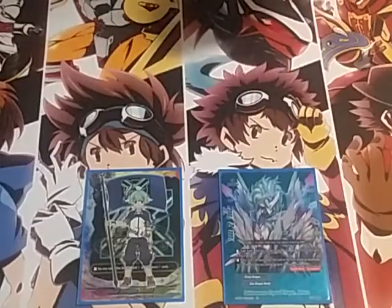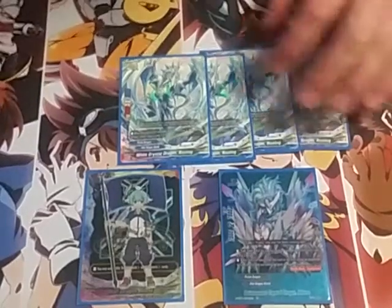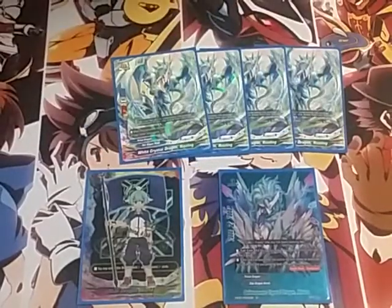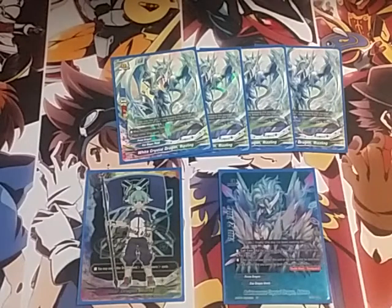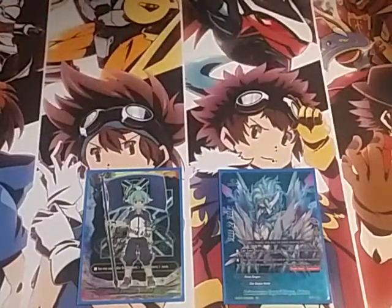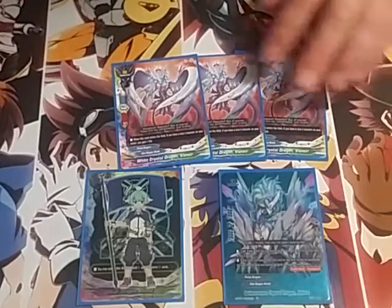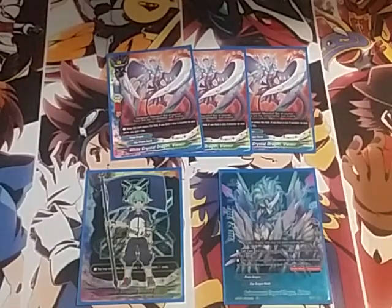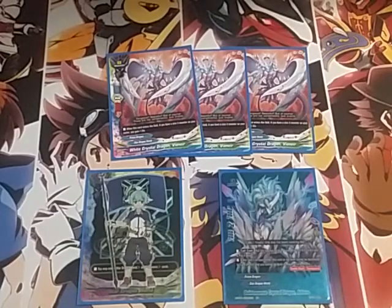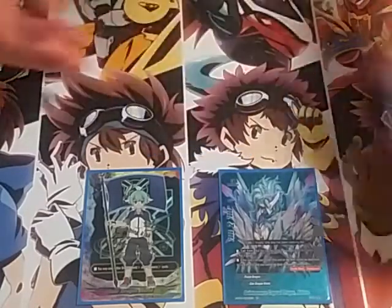That's it for the threes. Moving on to the zeros — the secret pack zero: when you play it and you have a size 3 Prism Dragon, draw a card. Very low cost for drawing cards, and drawing cards in this game is very good — deck thinning is deck winning. The other size zero does the same thing except when you call it you gain life, and gaining life in this deck is really good because a lot of cards are based on how much life you have.